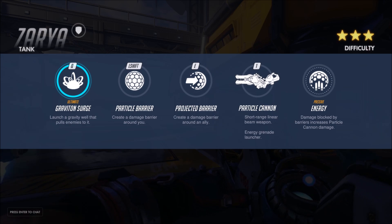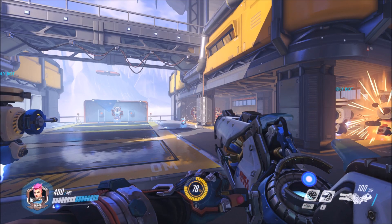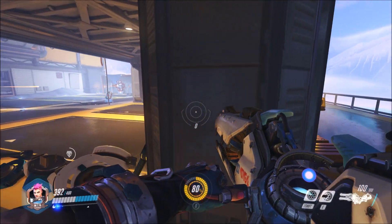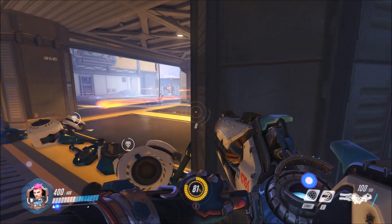Her other abilities are barriers. You can either put a barrier on yourself with your left-shift ability, or project a barrier on a nearby ally. Notice also on the right her passive energy boost — damage blocked by barriers increases particle cannon damage. You can see the boost multiplier as a number directly below your reticle, and see how that's at zero at the moment.